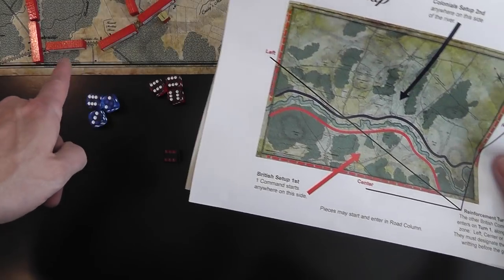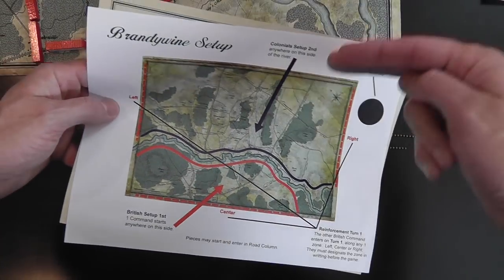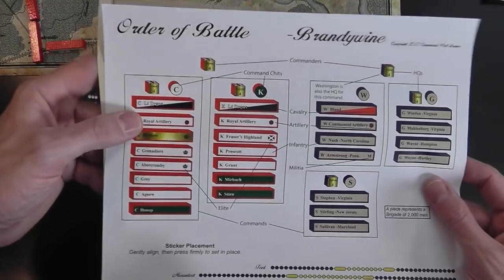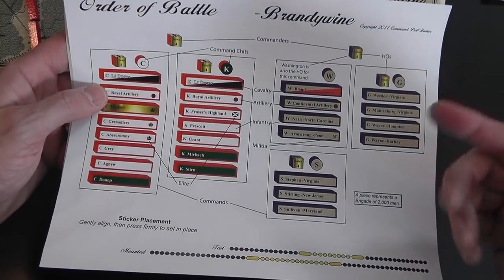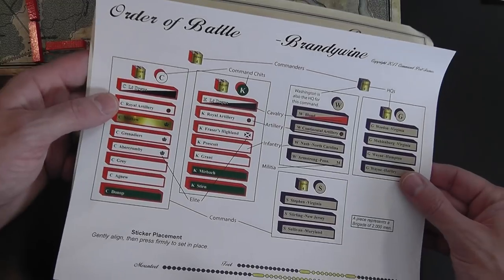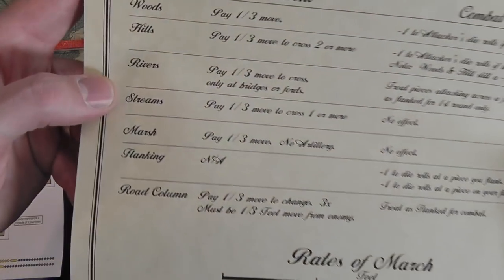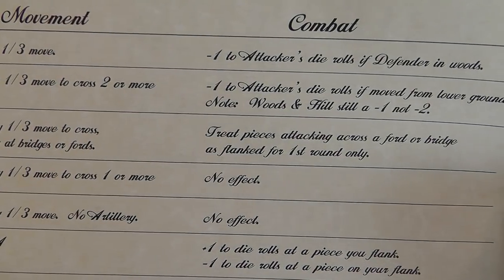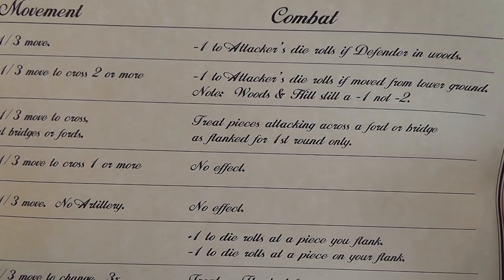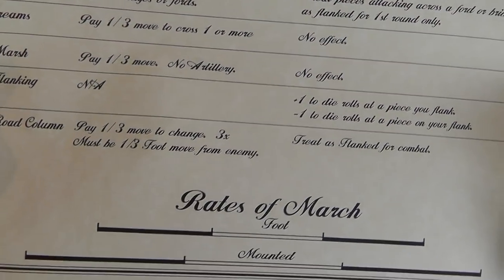Let me show you the documents that come with the game. This sheet shows you setup — you can see where to place your British units, picking one of the center, left, or right flanks and where the Americans are coming in from. The other half of the sheet shows all the different units and helps you identify how to sticker them. It also shows you how the chains work. You then have your terrain effects card, which covers the one-third penalties on both movement and combat, road column rules, and rates of march for both foot and mounted units.